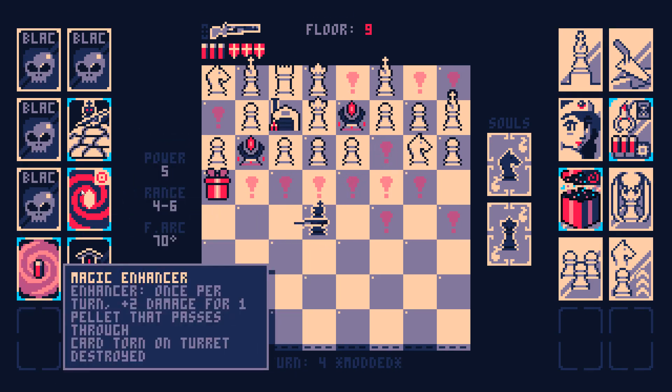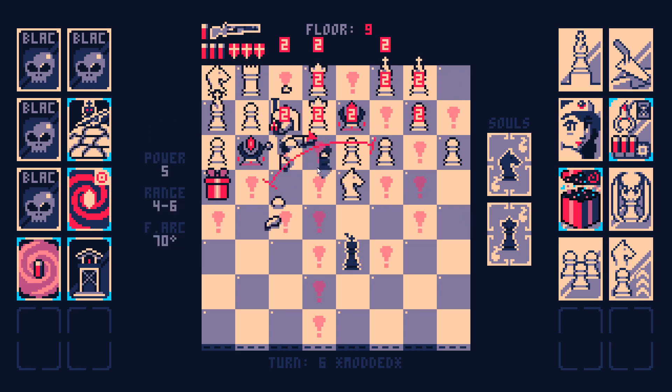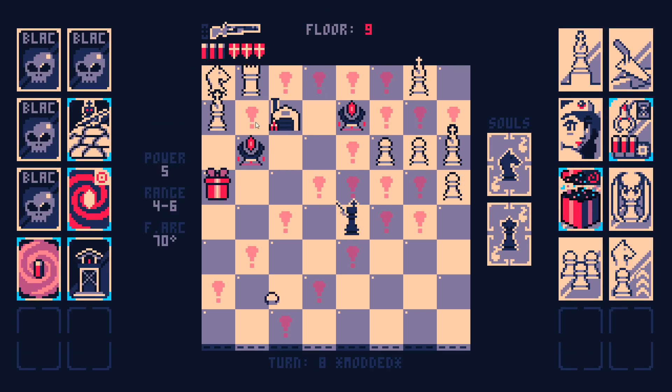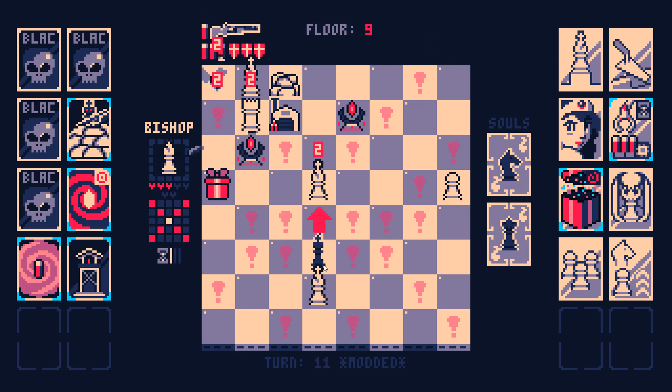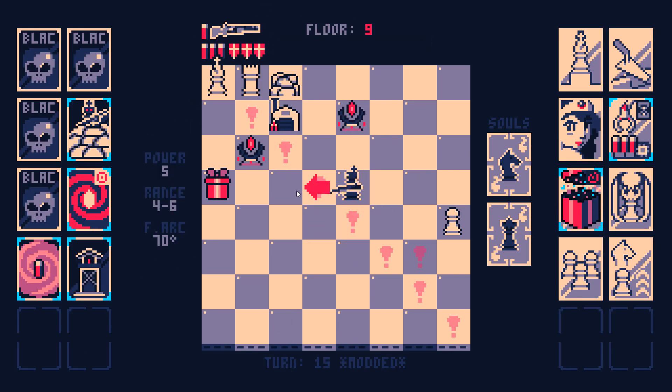Yeah, we'll make this work — funnel all the pieces through here like a true Tower Defense game. There's no discovery check that's gonna happen to me. Also, wasn't one Queen at six health? Let's just put the Rook in jail as well. This mod actually does live up to its name.